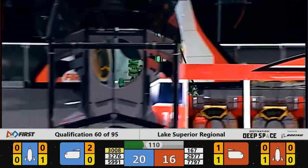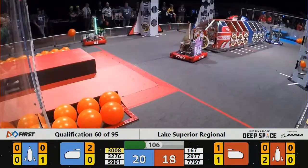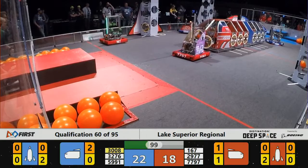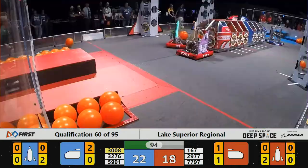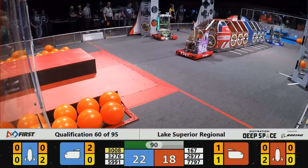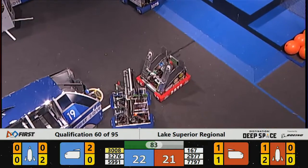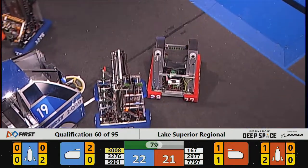Over on the red lines, team 7797, picking up that hatch and placing it on. Can they get it to stick? Team 7797 working really hard on that — that hatch piece keeps pulling away when they back away. Over on the blue lines, they're working on getting their own hatch pieces picked up. Team 9591 adding it over to their rocket.